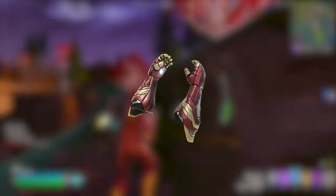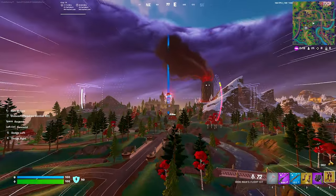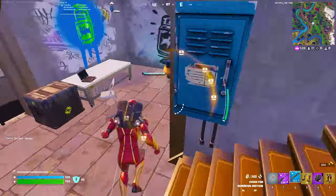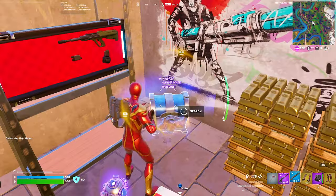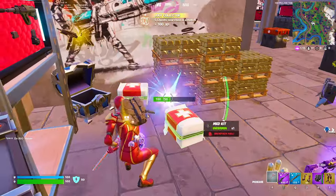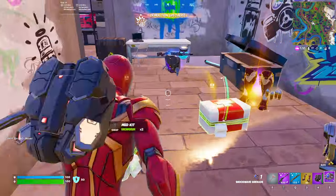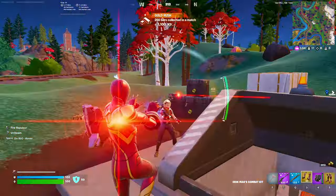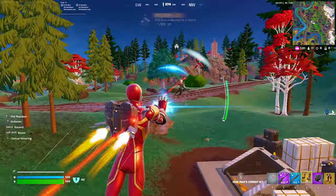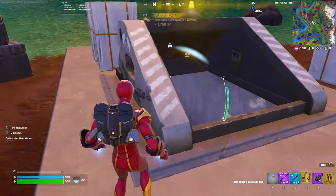Coming in at number three I have the Iron Man Combat Kit. Similar to the Iron Man flight, this can be found with the Iron Man NPC on the map or from the Iron Man pods that drop down throughout the game. The best thing about this weapon is that it literally has aimbot — if enemies are within a certain vicinity it will lock onto them and all you need to do is fire. It does about 30 damage per shot and 45 for a headshot. It's not the most damage but the fire rate is pretty quick and the cooldown time is also pretty short. I do think it's extremely broken at the moment and I expect Epic to nerf it. One good thing is that it cannot be used while you are in the air with the Iron Man flight.